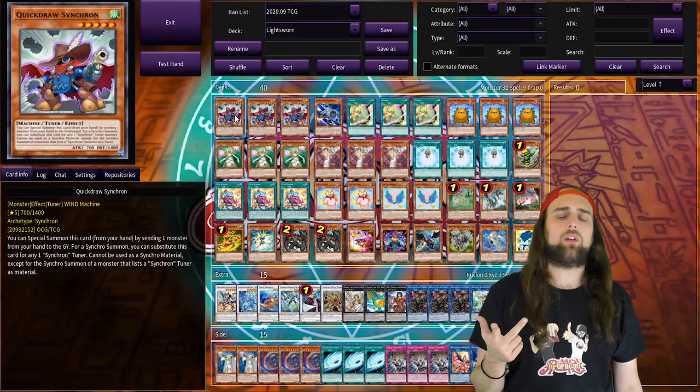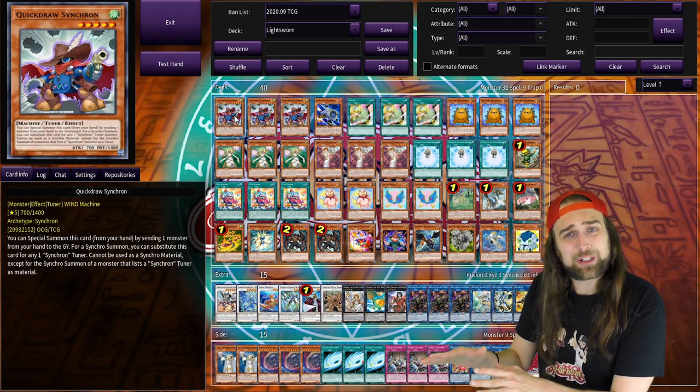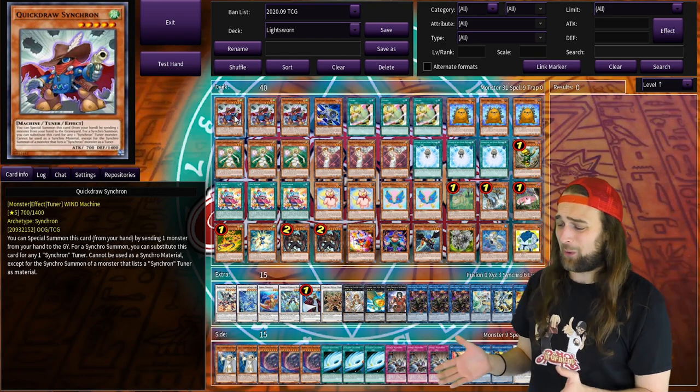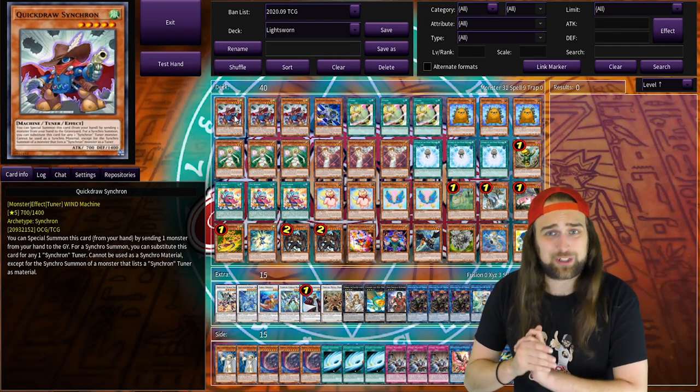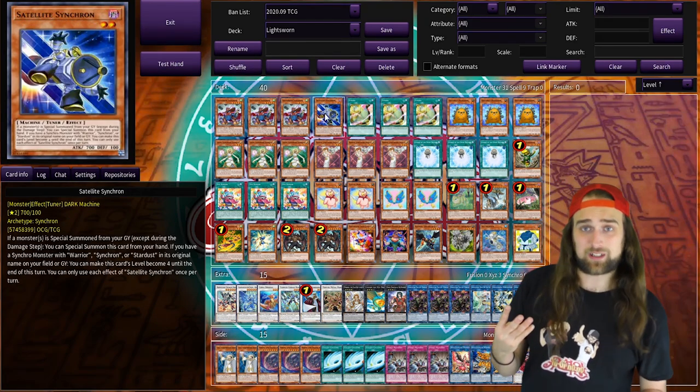Danger, Fluffle, Lightsworn, Synchron, Speedroid, Clown Blade — let's do it! I arranged these cards in a way that is easier on the eyes and also easier to talk about. So let's just get right into this, starting with the Synchron Engine: three Quick Draw Synchron.